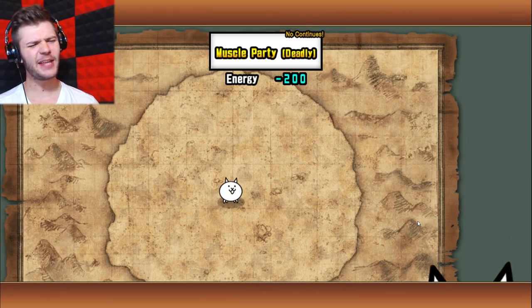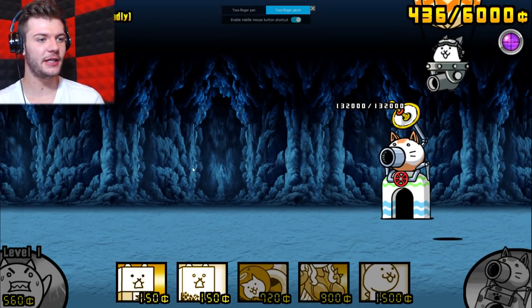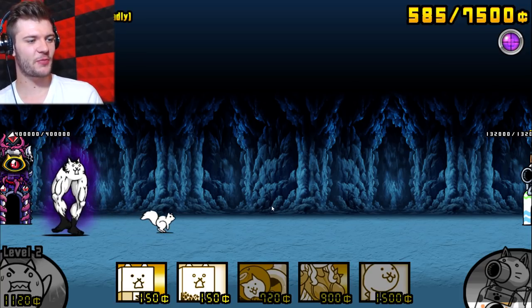A lot of you guys have written comments on how to do the stage and many other stages as well. This is the first comment I found, so I'm gonna credit him — or if I fail miserably, it's his fault, so either way I win. He says: for Manic Macho Legs, use only Wall or Crazed Wall and octopus cat; after that, Paris dragon spam — cakewalk.